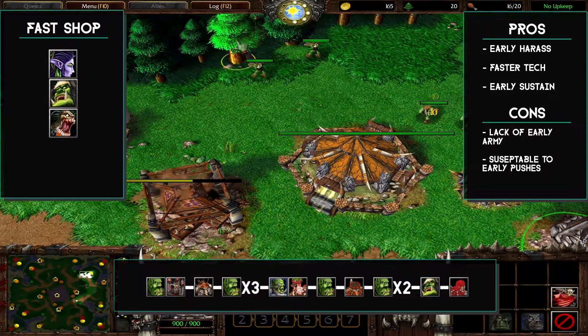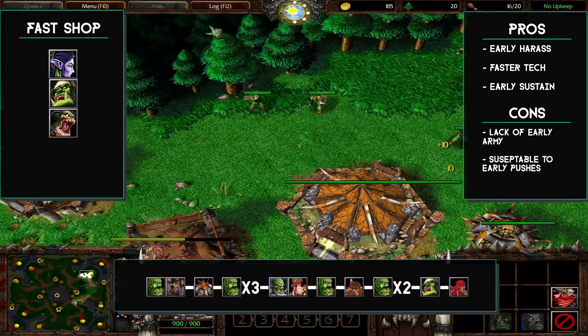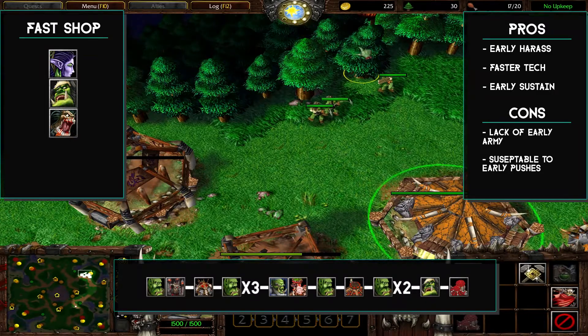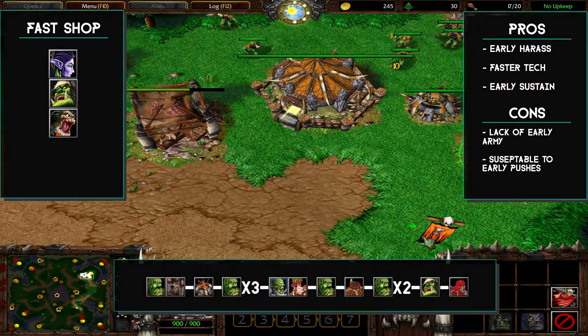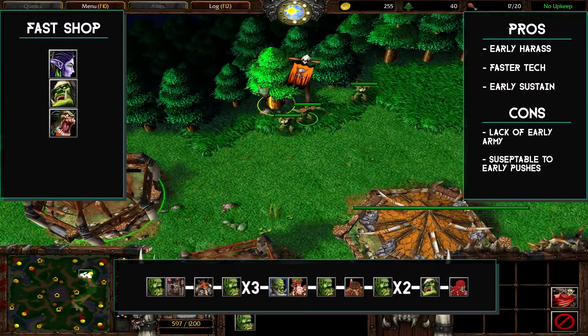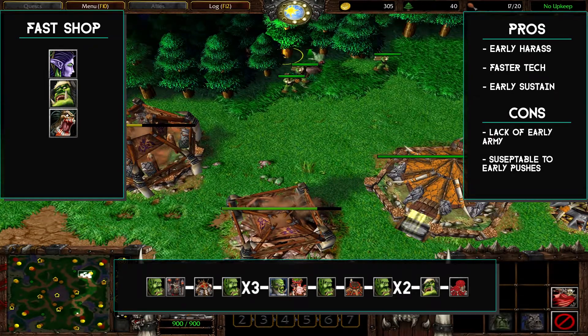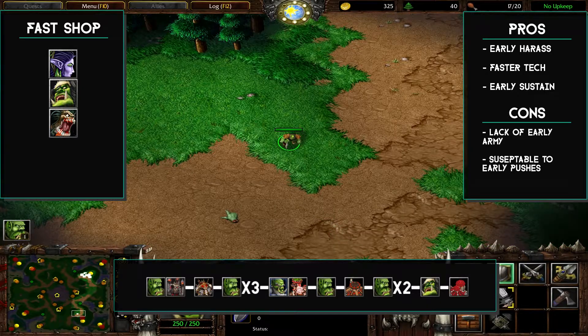The advantages of this build are that it gives you a faster shop, which equates to more sustain early on, and also faster tech at the cost of getting an army earlier on. If the opponent scouts it early on, they can counter pretty easily.